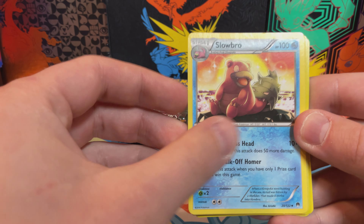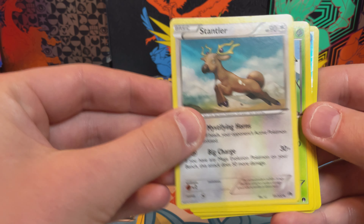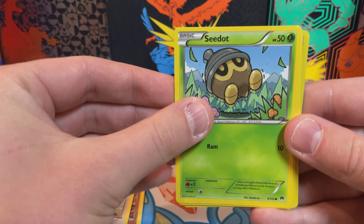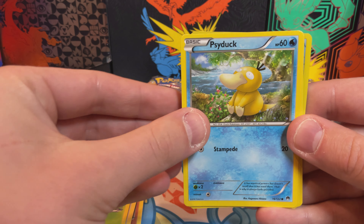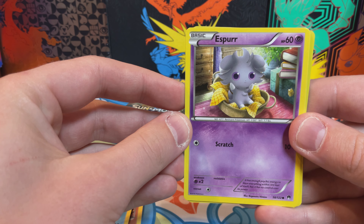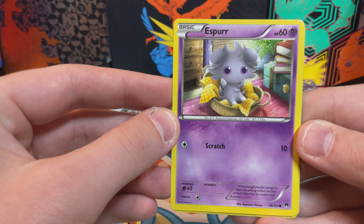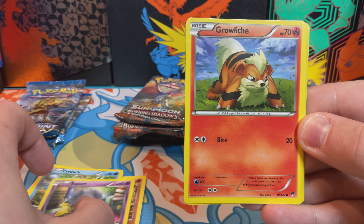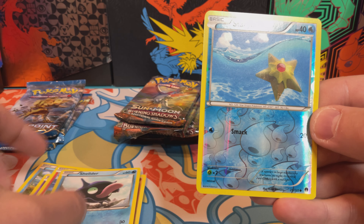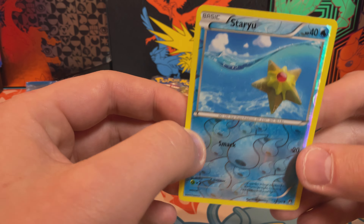That was a good Slowbro. Stantler, Seated, Psyduck, Espeon. Look at this — Creep. And there's a holo — Staryu. Man, these are beautiful pulls.